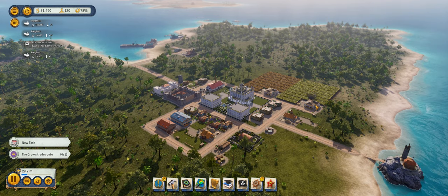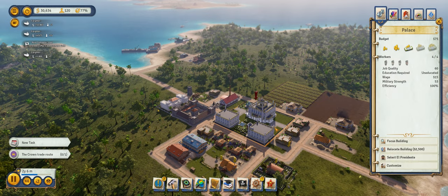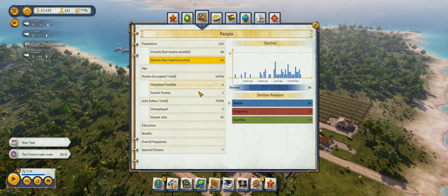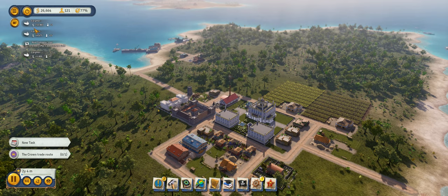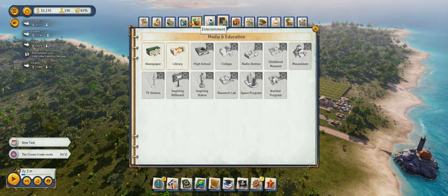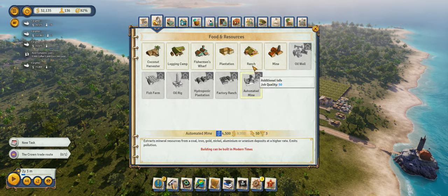We're going to go ahead and repair this damaged building and add more palace guards — this is all boosting us up towards the revolution. We've had a lot of population decline with 23 deaths, mostly due to poor health care. We got 16 new people that time around, so that helped us out quite a bit.